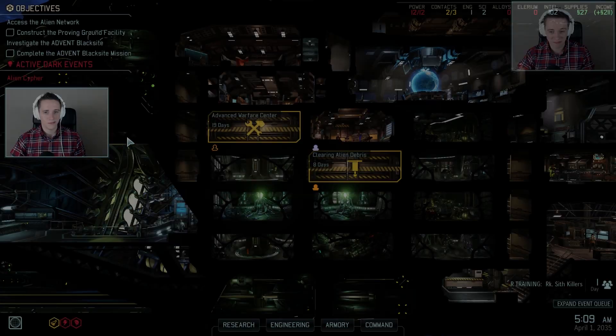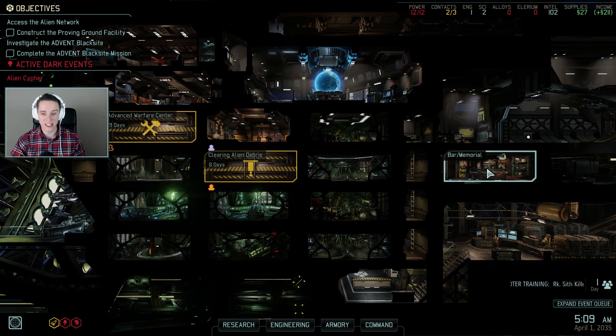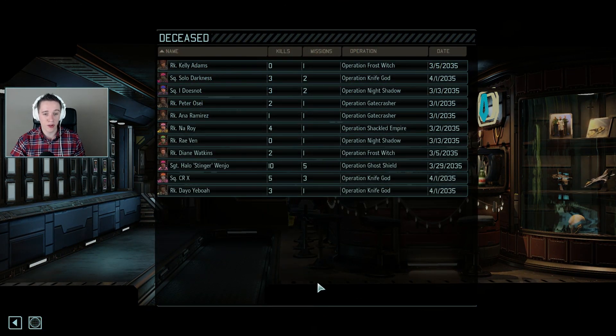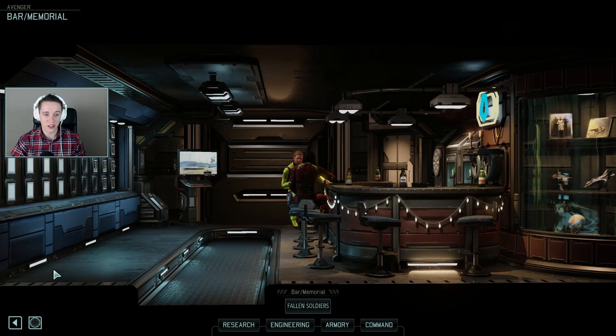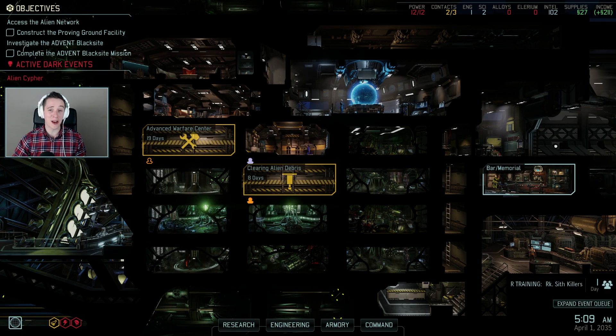What a terrible example of how to play this game! We're back in the command center. I've got barely any money, barely any soldiers, and very little left to do. If you head to the memorial, my fallen soldiers list has grown substantially. Oh god, this is bad. But either way, I hope this at least gave you a bit of an introduction on what XCOM 2 is all about and how painful it can be. I've grown a little attached to these guys — I spent a lot of hours this afternoon trying to rank up a couple of these dudes, and I just lost practically everyone. That's not good.